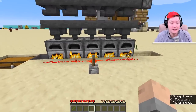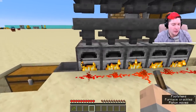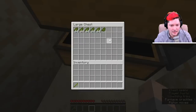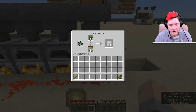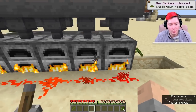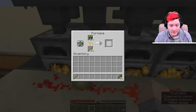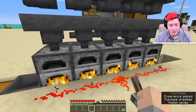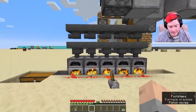Currently I have zero experience and I'm in survival. This first furnace has been running the longest, so I'm going to pull the green dye out — and look at that, nine levels. You would normally run this for a long time, maybe all the time, and then grab the levels whenever you need them. They're just stored there waiting for you.